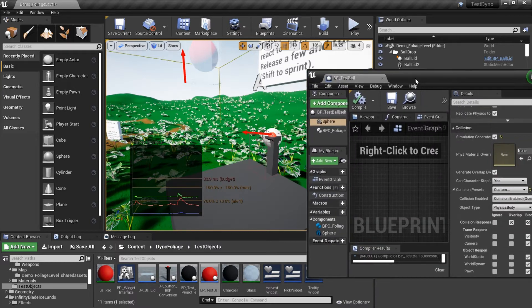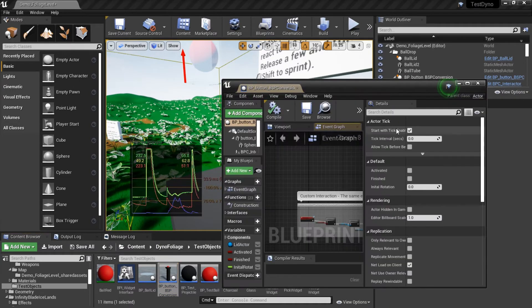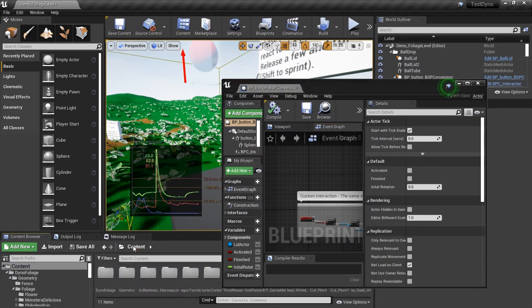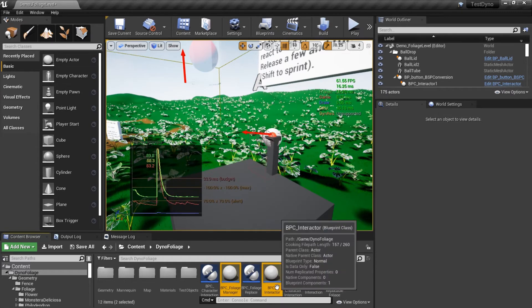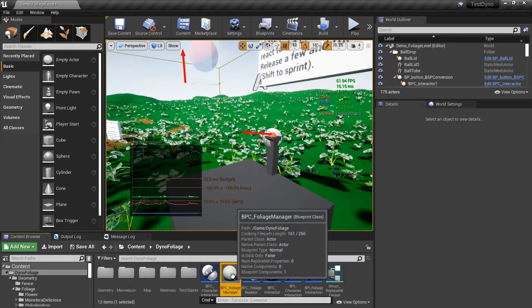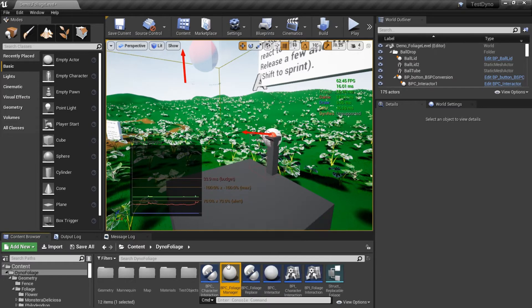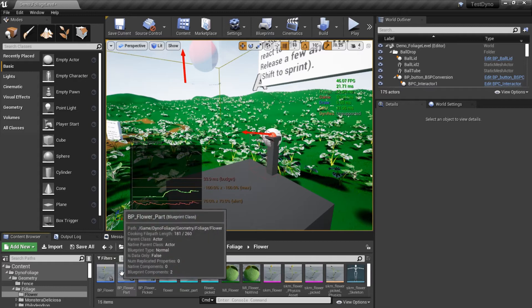That covers the collisions. Let's look at the button interface and interfaces. We're going to cover the four basic things that come with the plugin. We have two actors that you add to foliage items as child actors — one of them is the old one we've already looked at. The main change is the way that the variables are positioned.